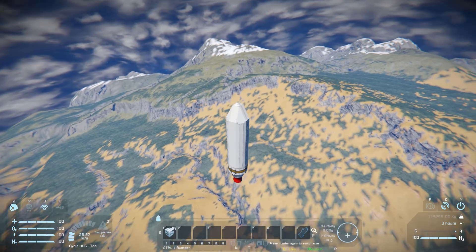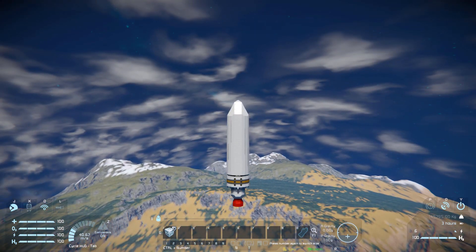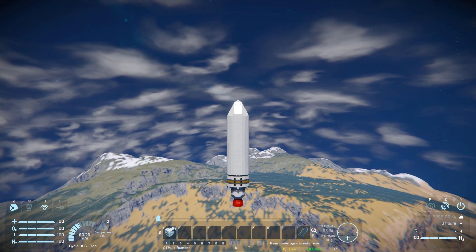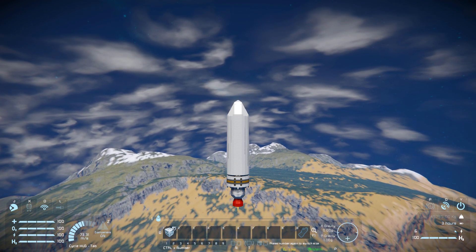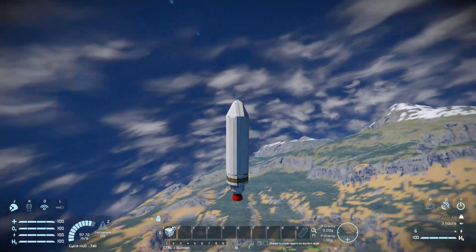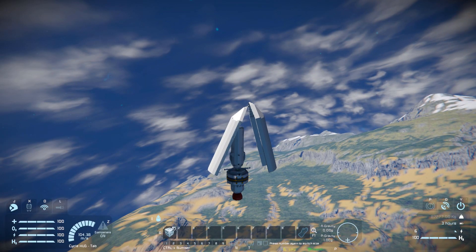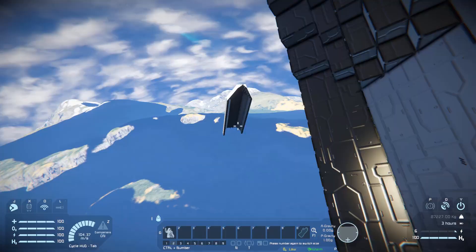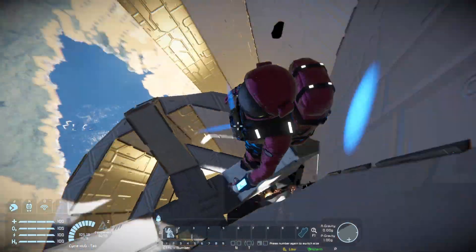In fact we might be coming back down to the planet — it might not be enough to actually make it, but hopefully we'll get the fairing separated and the payload released before we hit the ground. Any time now we should get that separation. There we go — the fairings have separated, but of course we are still within the planet so the fairings are starting to hug us and we are taking damage.